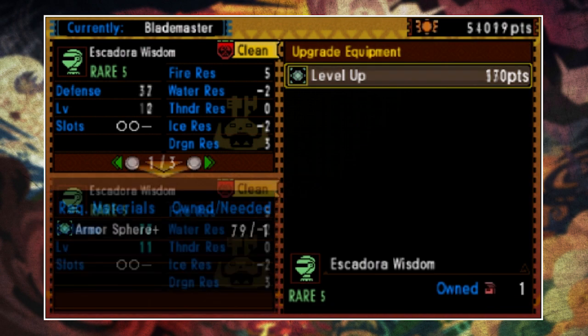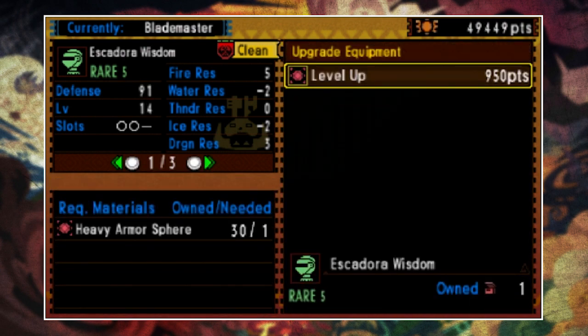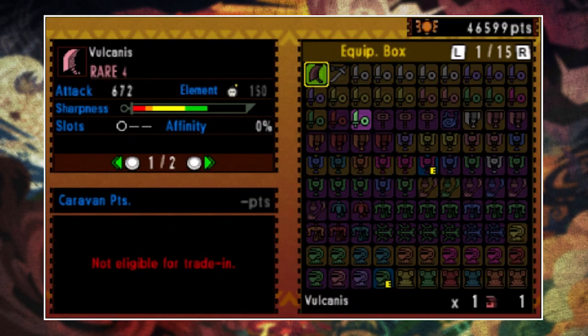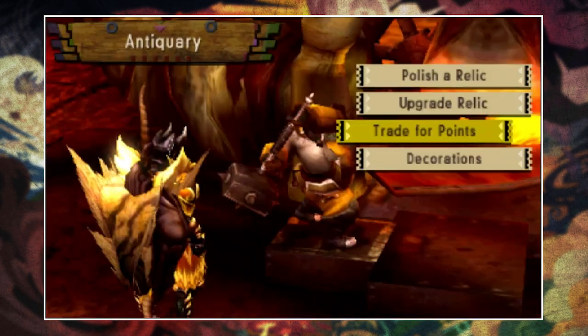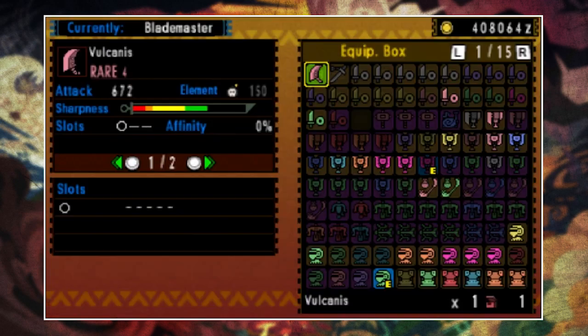Different items depending on rarity will have different upgrade caps, so for the best items farm them from G-rank highly leveled quests. You can also trade polished relics for caravan points, which you'll need to perform the upgrades on relic items. And lastly, when you want to gem them or add decorations, you have the decorations option.